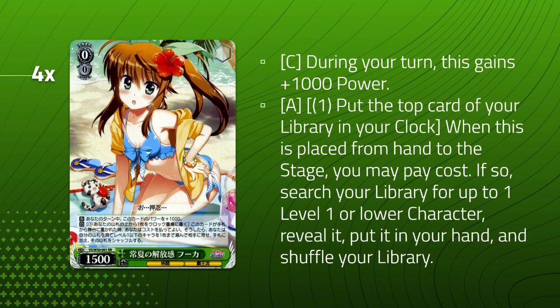Next card: Fuka Rikki. Search your library for a level one or lower character on play. During your turn it's 2500, so pretty good. We play four of it because we don't have big oversizes. We're going to plus by paying and get into our level one combo that way. 2500 is basically vanilla stats these days.